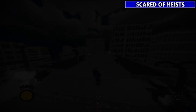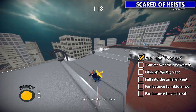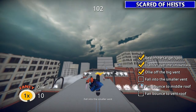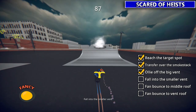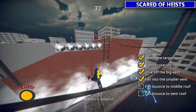Next, this Die Hard mission over here. Once you do a bushel full of stuff: this smokestack here, ollie off that big vent — basically just jump while you're on the fan. Then this little small vent over here on the left, just transfer RBRB into it. Then you just need to fan bounce from one side to the other on each side — just go transfer, don't hold any tricks, and it should just shoot you over. Go and do it to the other side.